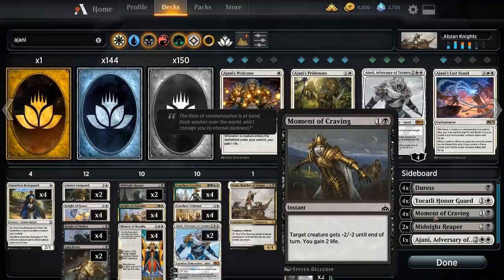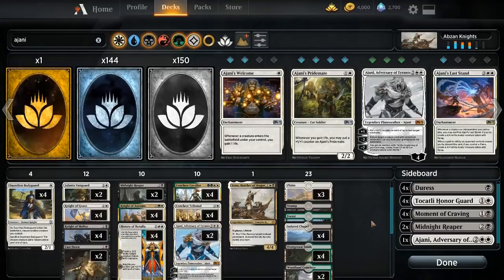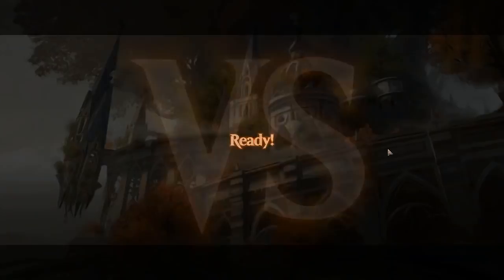Finally, to round it out, we have Moment of Craving. Our mono-red matchup isn't that bad — we have four Knight of Autumn, and our creatures block very well — but the deck is still quite good, so I wanted to show it respect and have the Moment of Cravings. I actually recorded this deck already and hopped into a match, but I quickly realized I had built the deck a little wrong — some weaker cards and over-sideboarded for certain matchups — but the opponent scooped after game one, so I figured it was a good time to take a mulligan and show you guys the updated deck list. We'll be right back with the games.